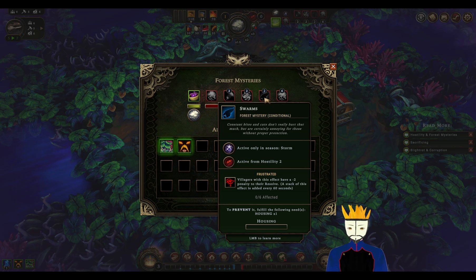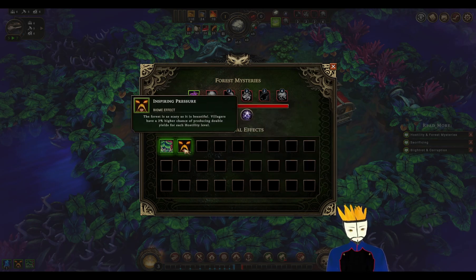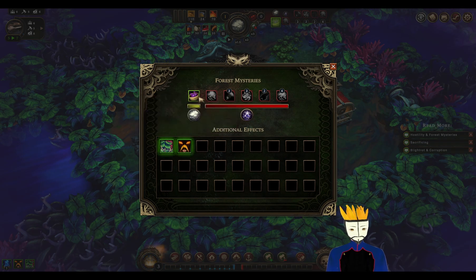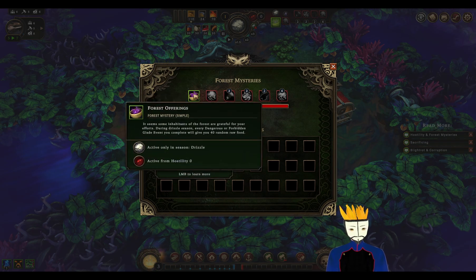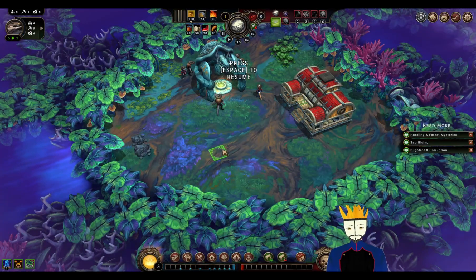Turn quicker, even more Resolve — unless we have Housing. And Devastating Storms: minus 20 to Global Resolve. Stay under Hostility 6, gotcha. We do still have Diverse Flora, Inspiring Pressure, and a lot of vacant stuff, but alright.